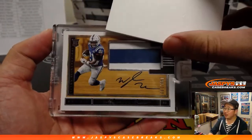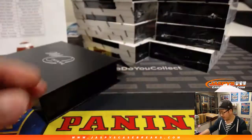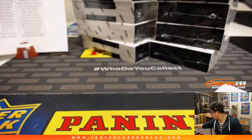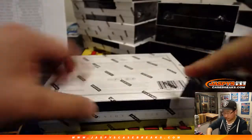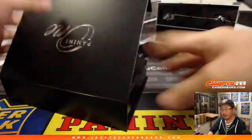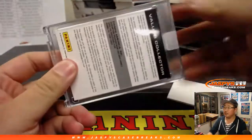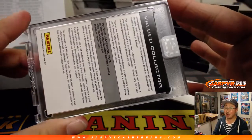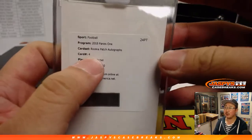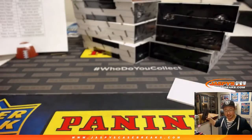Now we've got Nyheim Hines, 190 out of 199, 2-color jersey and autograph on that wood paneling — that goes to Thomas and the Colts. Next up is a redemption — it's either Sony Michelle or Saquon Barkley. It's going to be Sony Michelle RPA, and if you notice the card numbers are different, there's all sorts of different variations, so all those are different — that goes to Thomas and the Pats.